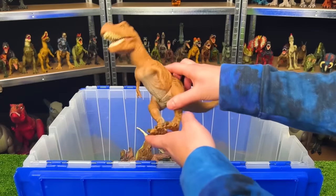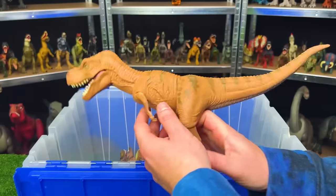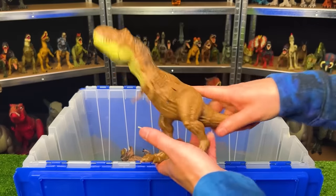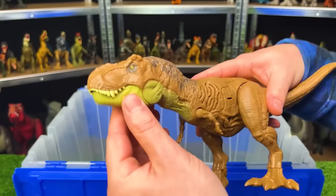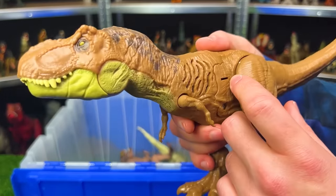This next T-Rex is a little bit smaller — this is a Jurassic Park T-Rex, I believe a juvenile, and it's actually got some battle damage right on the side. Next up, we've got a new Jurassic World Dominion figure — I believe this is the Sound Surge T-Rex. It's pretty small in size and you have to open and close its jaw manually, but it does come with some awesome sound effects.